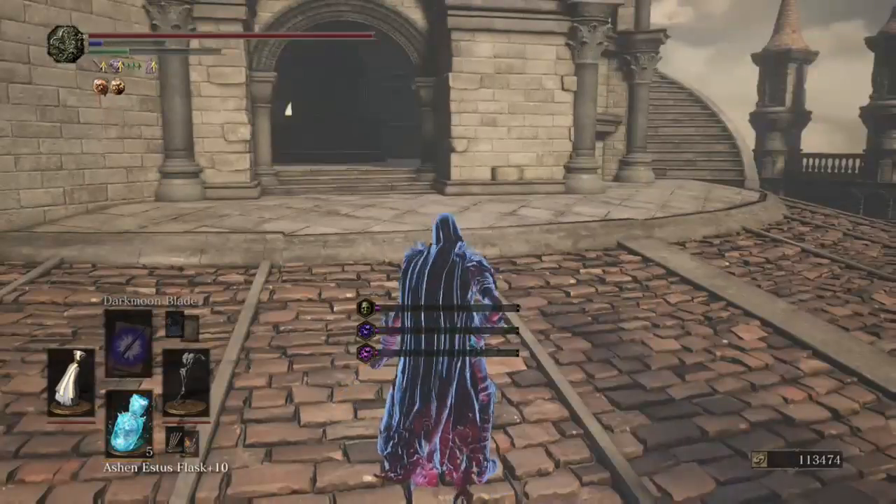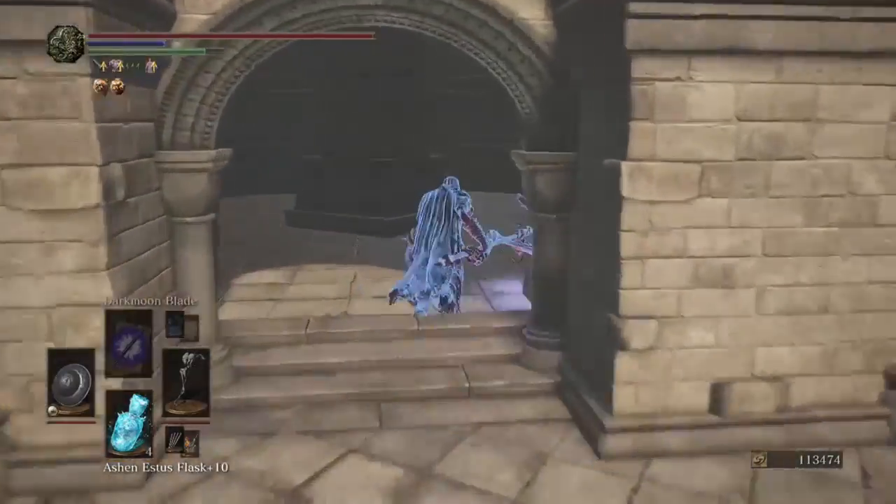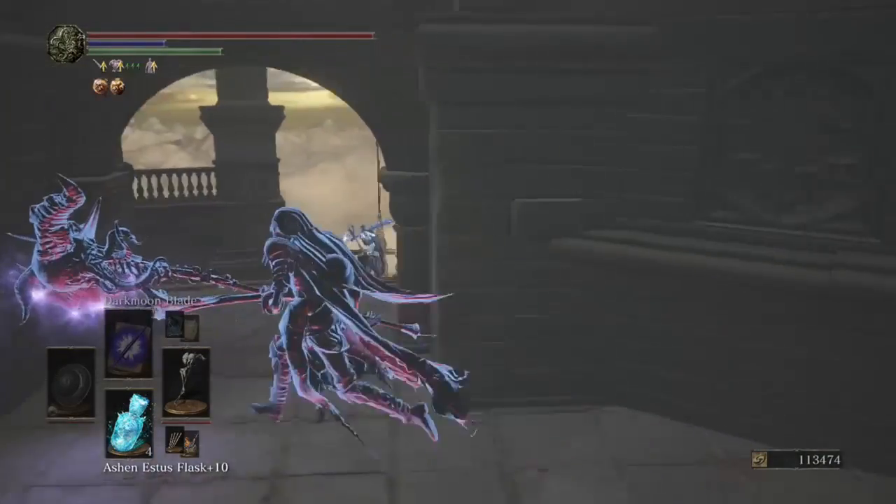The only weakness to this weapon is getting parried, because you can get parried pretty easily. If people know the timing of a halberd, it's not that hard, to be honest.